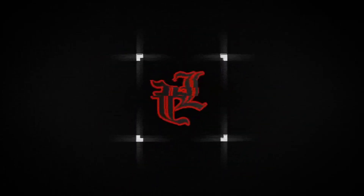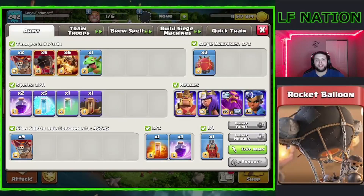We'll get right into the action. Here is that army composition again: six Super Dragons, five Rocket Balloons, one Baby Dragon, two Regular Balloons, five total Freeze Spells, three total Rage Spells, one Invisibility, one Poison, and one Earthquake we're using for the Flame Flinger trick. And then obviously we got nine Balloons in the CC. You can also use a Dragon Rider with four Balloons if you are comfortable enough with the War Base that you are scouting.